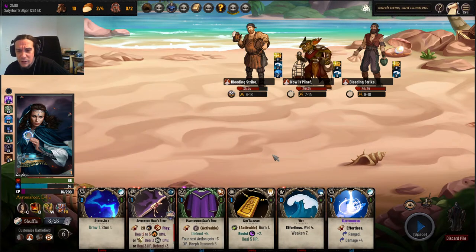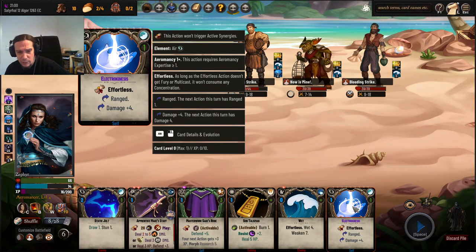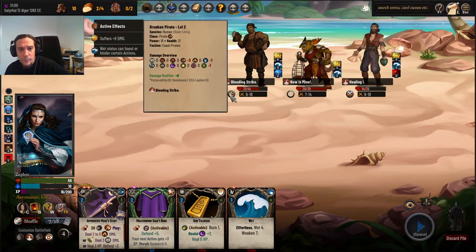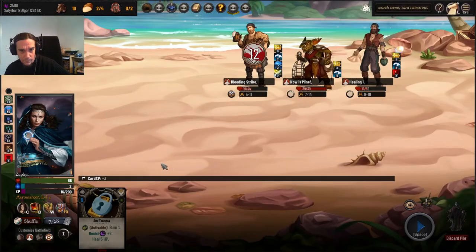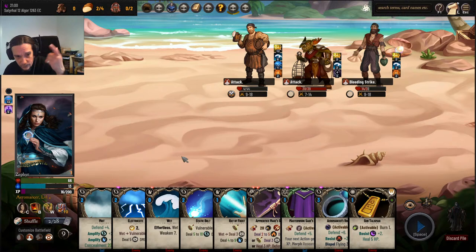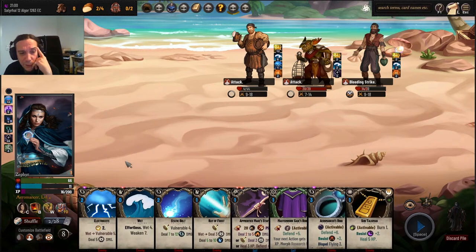Probably could get myself some more Thread of Air spells into my deck — that could be extremely helpful. Let's weaken that dude even further. I wasn't able to convince him — wait, I was able to convince him because of this spell. I keep forgetting that these Electrocute spells produce lingering damage.